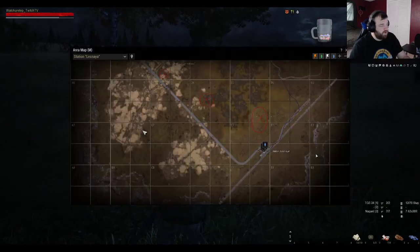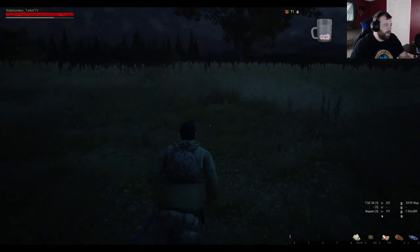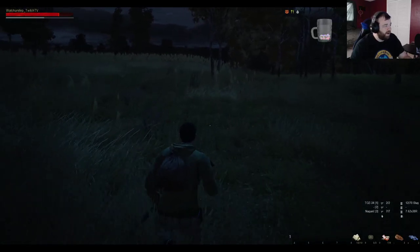So then all we've got to do is come up to this northern part of the field. There are anomalies up here — there's one right there — and we just literally walk right into it.